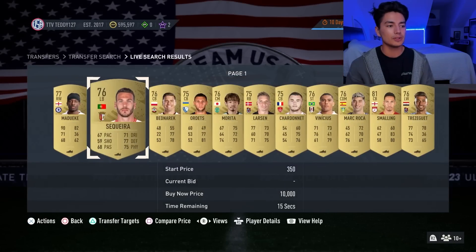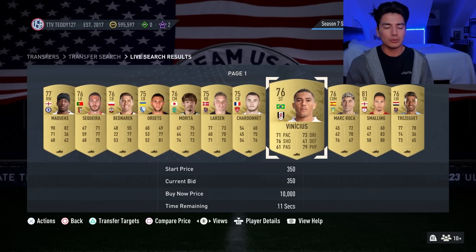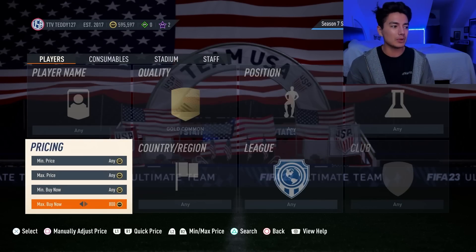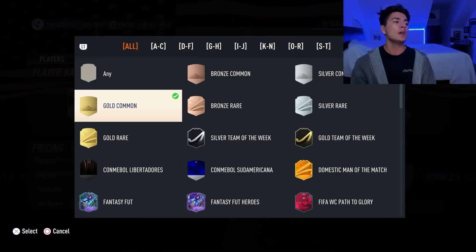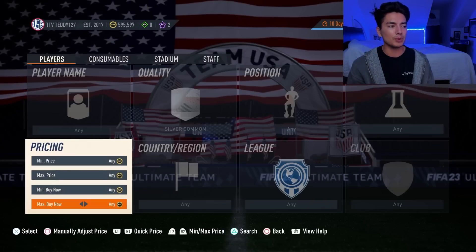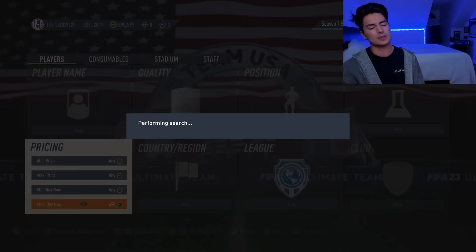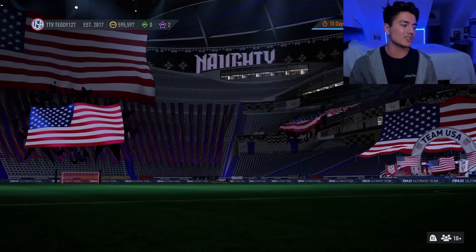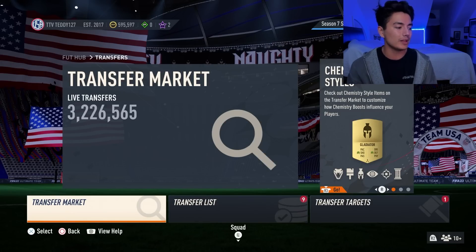Gold commons at 350 coins — you can literally just bid, bid, bid. I was winning so many gold commons for 300 coins, 350 coins, and they sell for 800 coins. It's the same concept with silvers — they just sell for a different price. 800 takes five minutes to sell. The silvers sell for around 600-650 coins, and you can win them for like 150-200 coins. I prefer the gold commons but the silvers do work. That's that with gold common and silver trading.